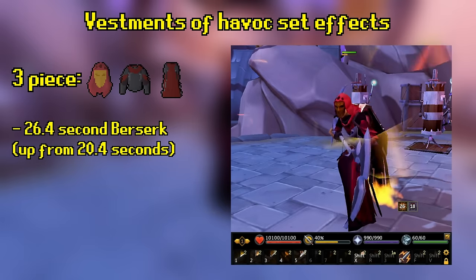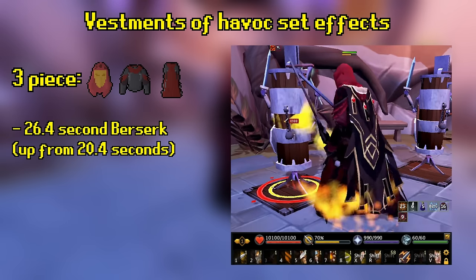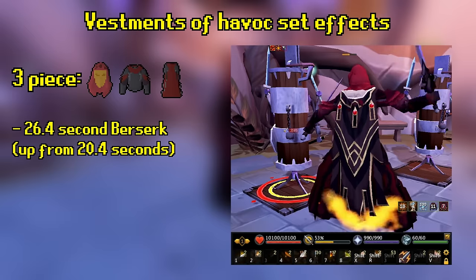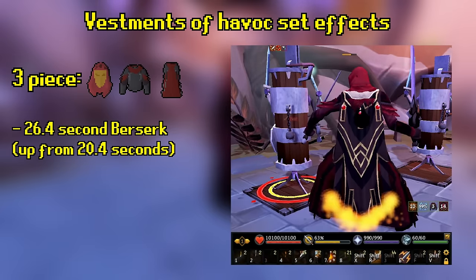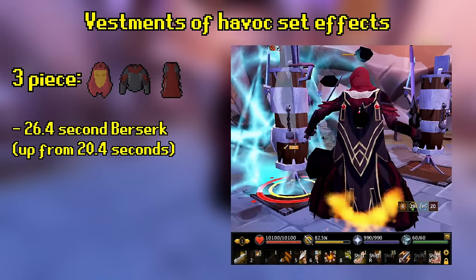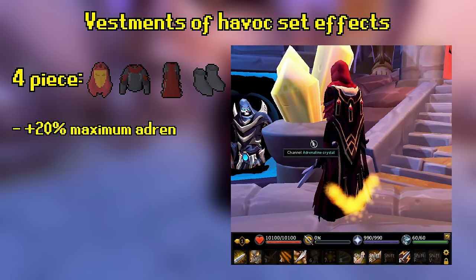If you have three pieces, Berserk is extended from 20.4 seconds to 26.4 seconds — an increase of 6 seconds. A longer Berserk is always very good, even if you'll have the 50% extra damage taken debuff for longer. With a longer duration, you can actually afford to fit in 1.5 Destroys and 2 Hurricanes in a single Berserk. Keep in mind this is not always the most optimal way to carry out a Berserk, since it involves delaying your Smoke Cloud, and some rotations either don't need that or have better alternates, like Karapak or Raksha. As a catch-all rotation though, it works out pretty well.